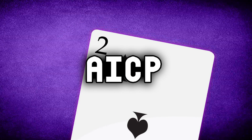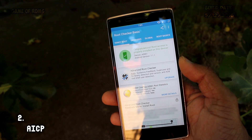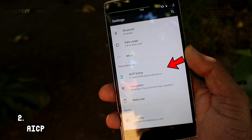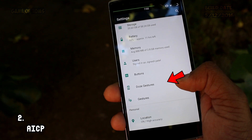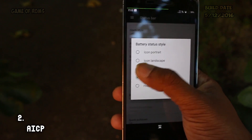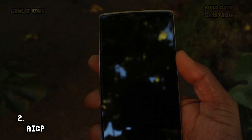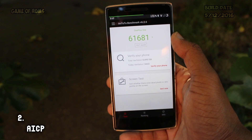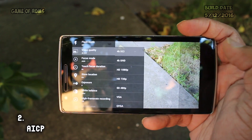At number two, we have AICP, also known as Android Ice Cold Project. This is one of the oldest beasts in the game — amazingly well-designed interface, awesome features, customization, stability, and frequent updates. Inbuilt OTA, Substratum, and all the features you could possibly think about are in this ROM. Battery life is always above five and a half hours of screen-on time. The developer posts screenshots of every new feature before implementing it in the official build.